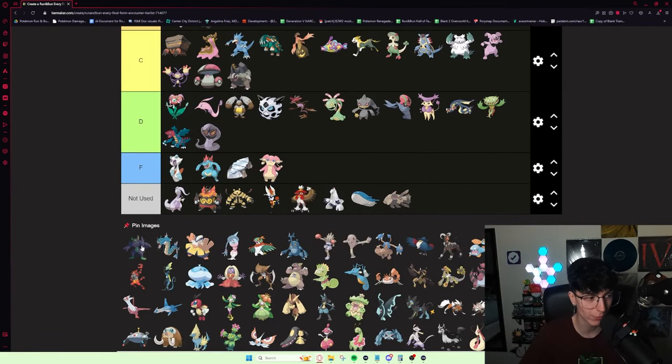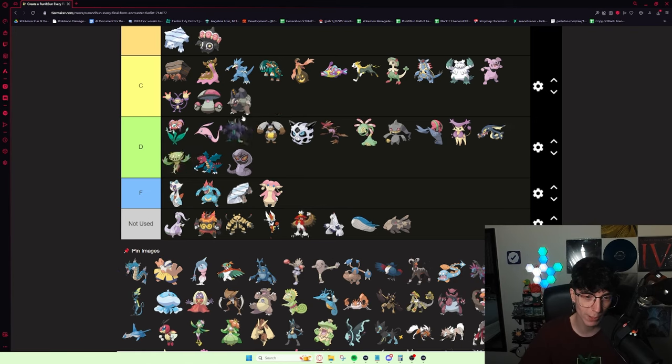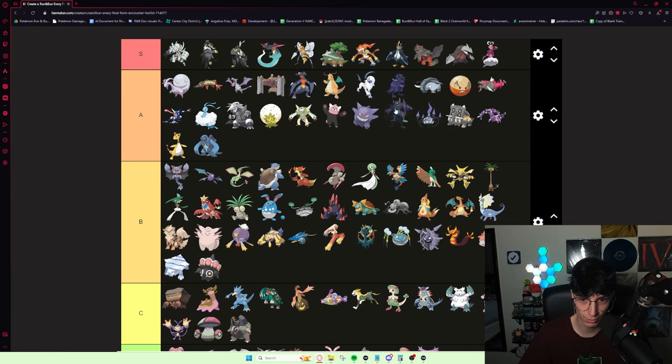Grimmsnarl is a really, really good Pokémon. In my third farthest attempt — attempt 320 — I had a Grimmsnarl that I got in Shoal Cave, and it put in work on Tate and Liza's gym and on Tate and Liza itself. Really solid Pokémon. I would definitely put it in A tier on the lower end.